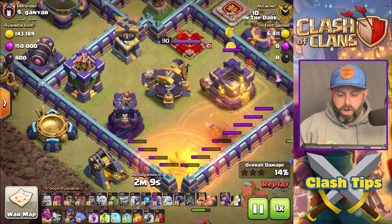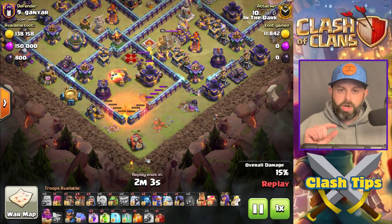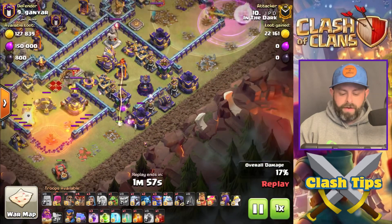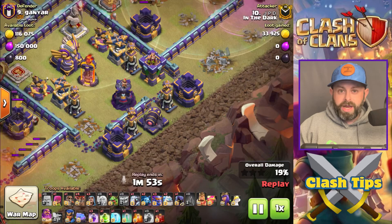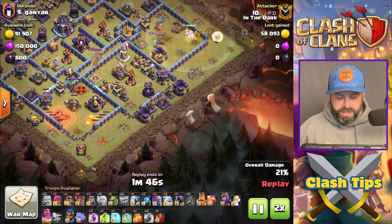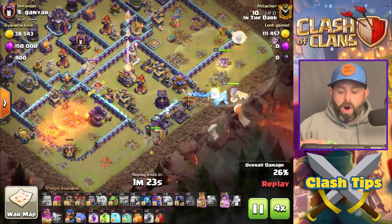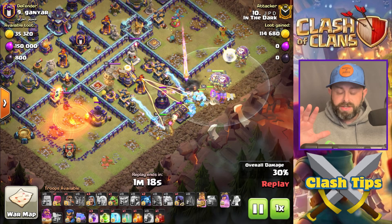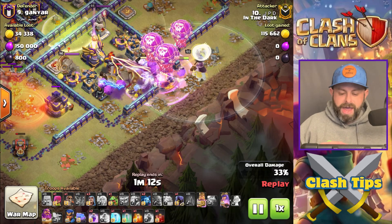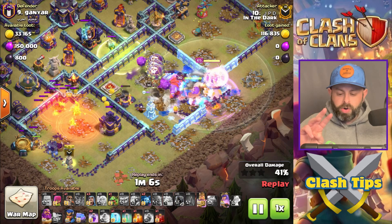Behind the Mortar there's nothing — we're going to get all of those defenses plus that Scatter Shot right there. Here is the double Wall Break: one on the King's side, one for the two Ice Golems, E-Titan, and Bowlers. On this side, the Grand Warden outranges the Arcee, so he waited until the Arcee was down before deciding to advance. Then here comes the main crux of the attack: one E-Titan, two Ice Golems, three Super Bowlers — everything comes in.